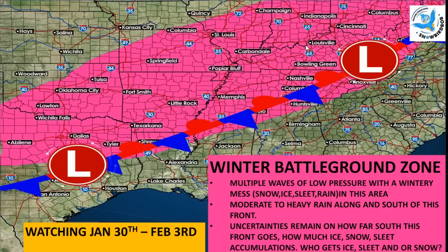Uncertainties remain on how far this front goes, how much ice, snow, sleet accumulations there will be — who gets ice, who gets sleet, and who gets snow, or who gets all of it. It's going to be a real mess. A matter of probably 10 to 20 mile difference in where this boundary sets up and where this shallow Arctic air comes down is going to make the difference between a cold rain and ice. If I were you, I would hope you get a cold rain out of this.